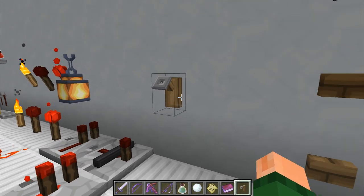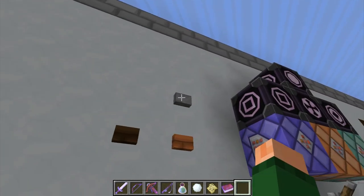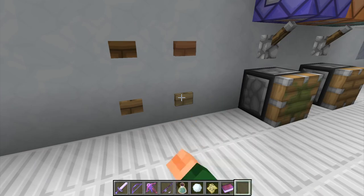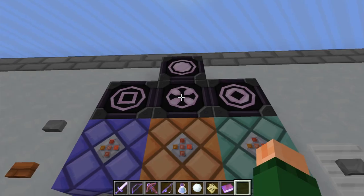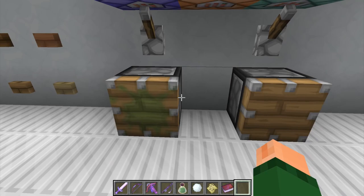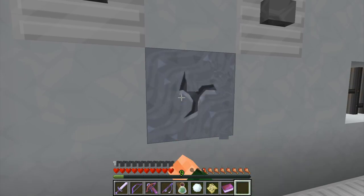And then we've got the tripwire hook over here. I'm just going to do that for a few things because I really got to relearn everything. We've got buttons — lots of buttons. And then we've got the structure blocks, I knew it. And then the command blocks here. We've got the pistons with the switches. And we're going to check out our breaking animation. There is our breaking animation.